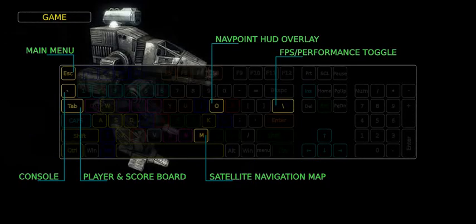Game controls. During a match, you can return to the main menu with the Escape key. To access the console, press the tilde key; to exit back, press it again. To review the scoreboard and currently active players, press and hold the TAB key. While holding TAB, press Space to see the mouse cursor — this can be useful in recorded matches. To get access to the satellite navigation map, press the M key. There you'll find objectives, navigation points you can select, and the current position of all friendly units.